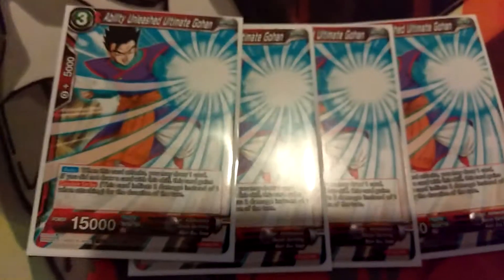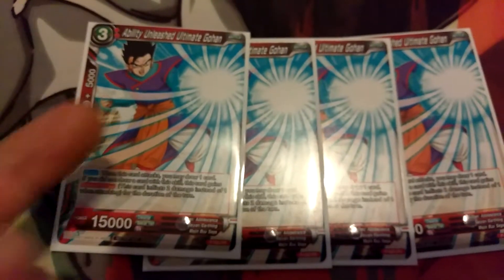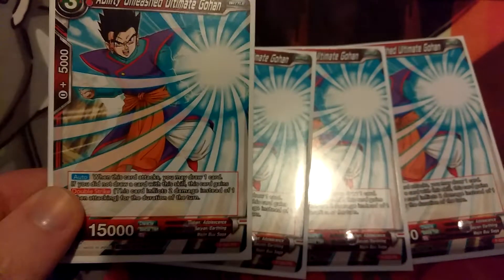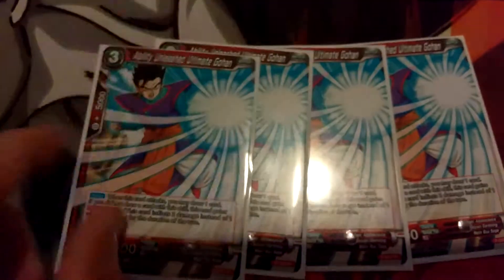Next is four of the promo Gohan. You can either attack and draw a card with it, or attack and go for a double strike. Either way is really good — you can either draw a card that you can combo with, or potentially go for a game with double strike. You never know. It's just a really good card.